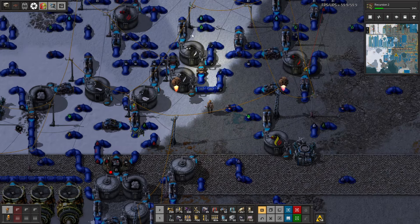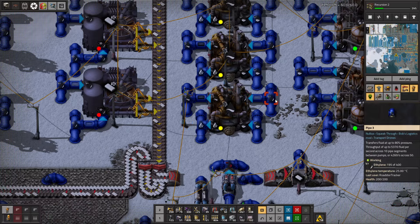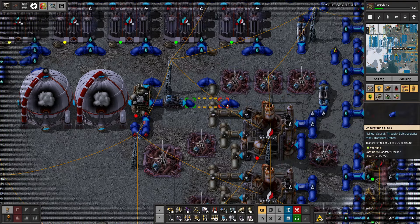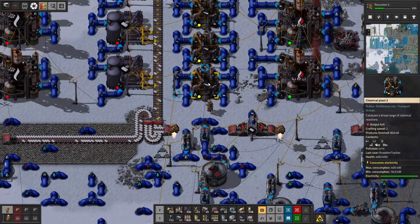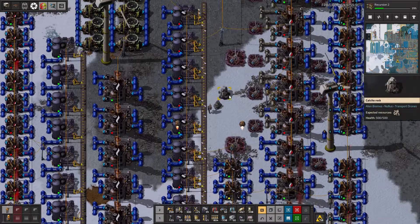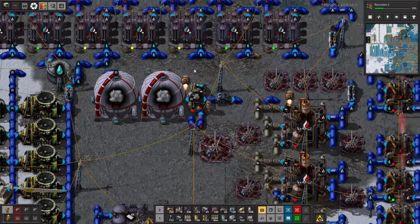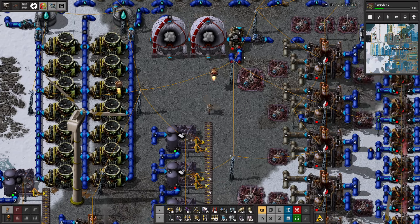Our benzene is not actually going up anymore, so we do have some use for benzene. It's getting burned up here, isn't it? Yeah. We're going to stop doing that — no more auto-benzene cracking. In fact, this whole thing is just going to go away. We'll leave what's in here for the moment, but it will all go away.